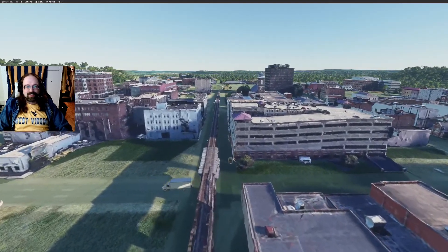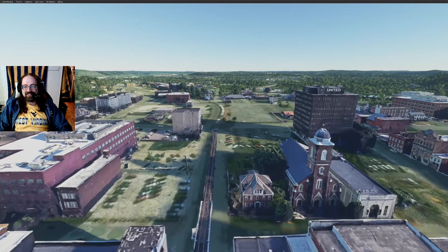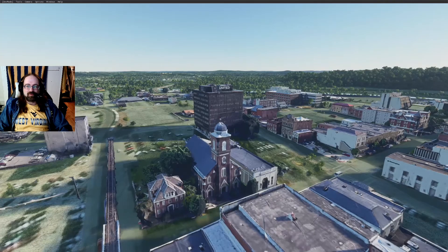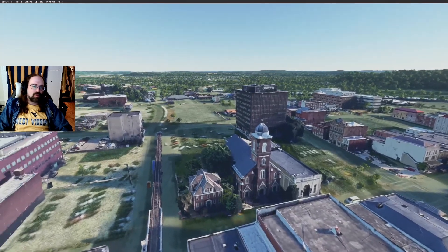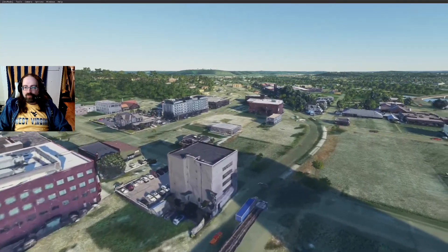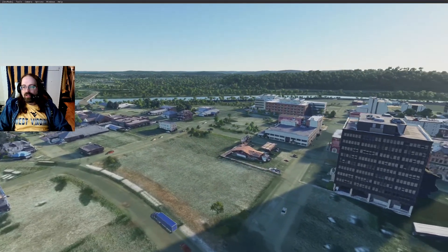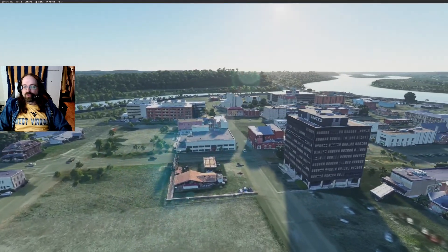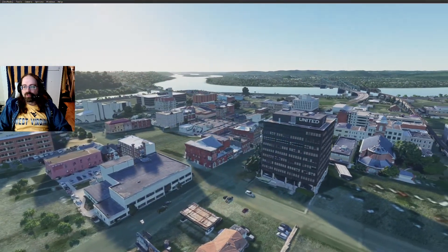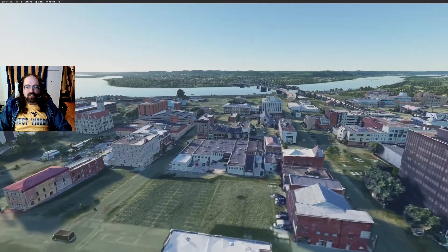Of course, the closer you get, the worse the models look. These are all RenderDoc, Google Map, Blender imports. I did the best I could — I am still learning. But overall I'm pretty pleased with how we've managed to bring in Parkersburg, including the United Building there. Let's head on over to the Wood County Courthouse.